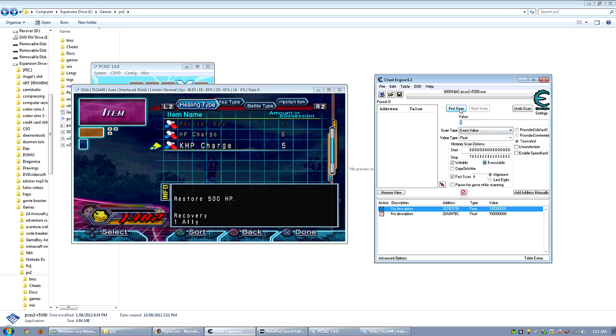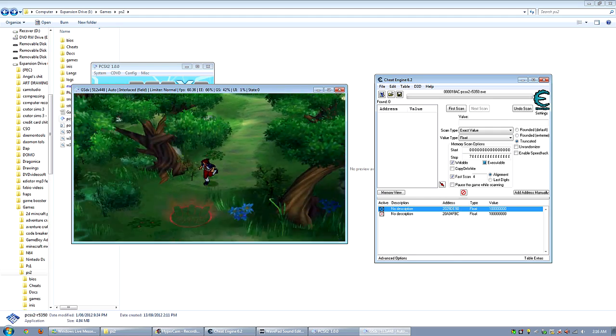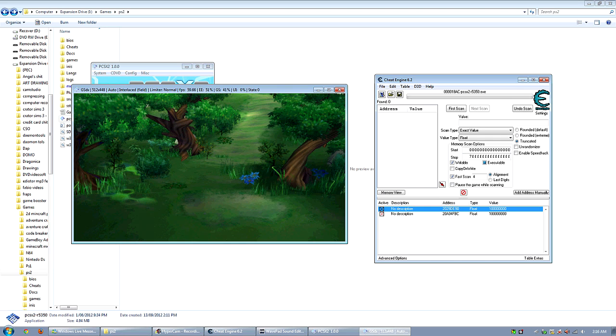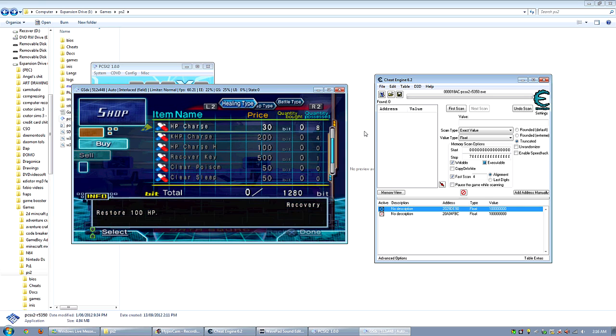Let me try the exact value method instead. Write 5, hit new scan then first scan, got the 5. Use the item, type 4, next scan. Hmm, I wonder why that's not working. Okay, what you can actually do to make this easier is instead of duplicating items that way, let's go to the shop — that's where it will definitely work.